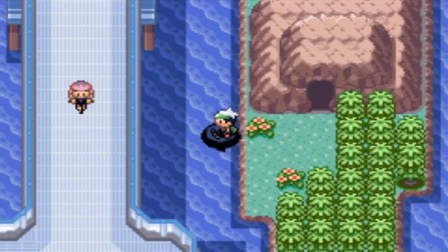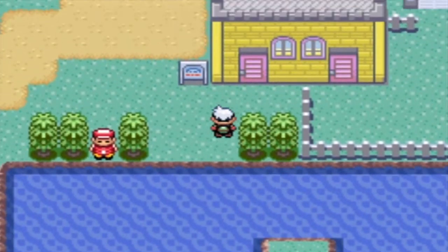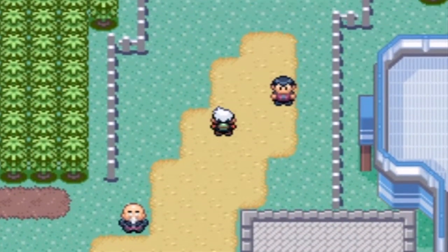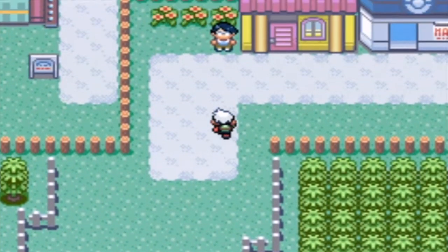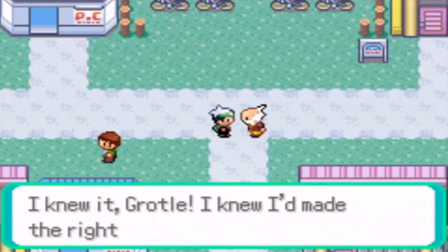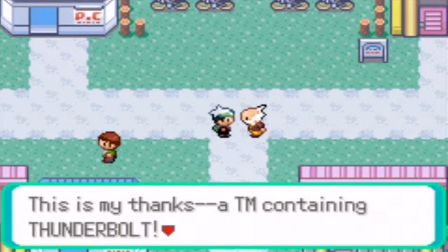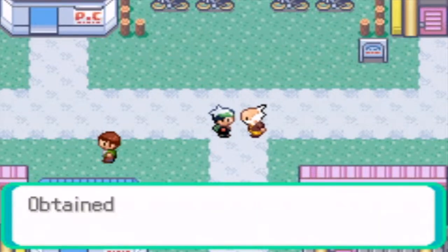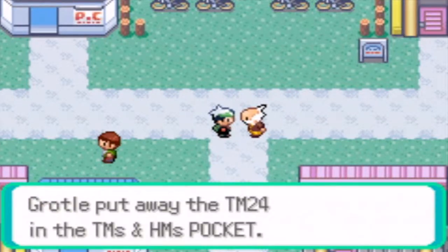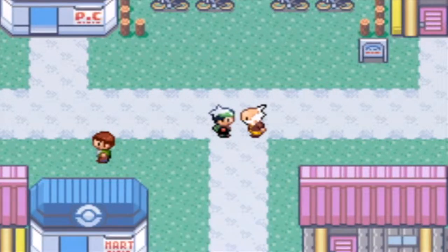Let's just surf and let's hope we don't run into any Pokemon. So as we go right back to Mauville City, we talk to Watson again and he is right here. Watson says: 'I knew it, Grotl - I knew I'd made the right choice asking you. This is my thanks, a TM containing Thunderbolt.' TM24, which is Thunderbolt, which is an awesome move. I really like Thunderbolt, it's really nice.